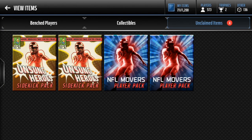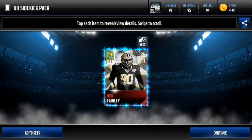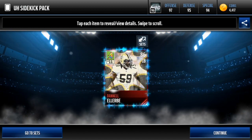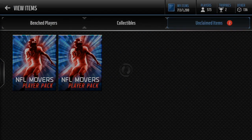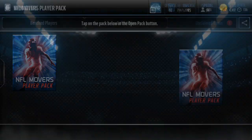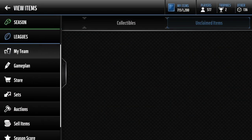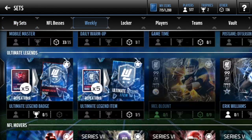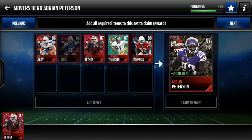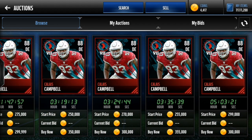Got two Unsung Heroes and two NFL Movers. We're gonna get a random Unsung Hero player - Nick Fairly again, we've pulled him twice this opening. Let's get the 87 or 88. I think that's one of the ones we don't have - we just need the 87 to complete NFL Movers. We get 87 Antoine Bethea again. Come on 88... 87 Orange Timmins - that's also one we don't have. We're almost done with the set, we just need Allen. I'm gonna sell these for about 300k - Calais Campbell is a solid pull. We pulled him in a pack so that's gonna give us a lot of our money back.